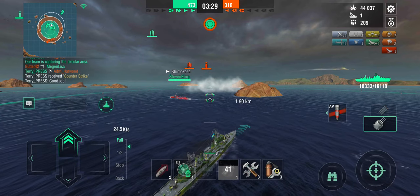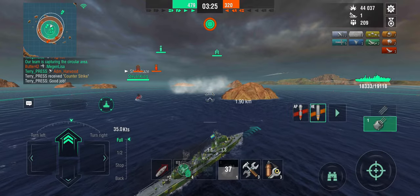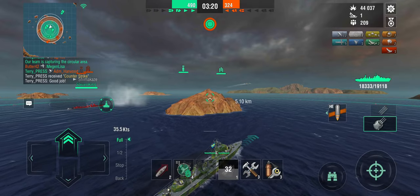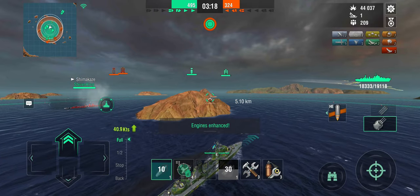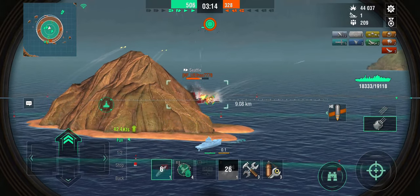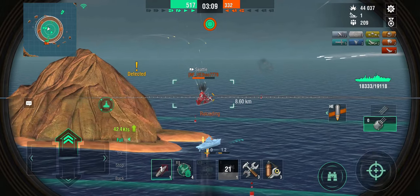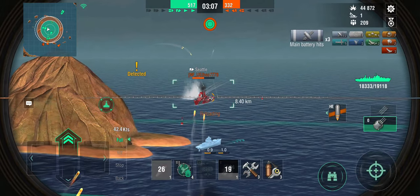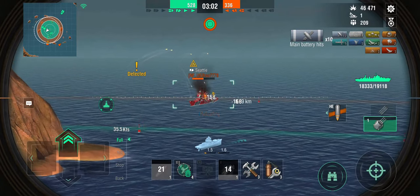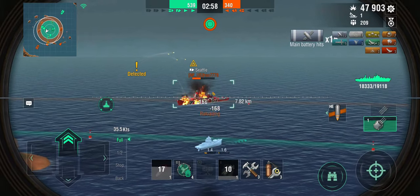Now the Seattle is coming in — a little late. I think that's pretty much game unless the Seattle can pull something. In something like a Seattle, you want to be more on the flank lines — where he is is more of a battleship position. So I'm going to start HE spamming him while the Nevsky takes him under fire. Seattle needs to be close to deal with destroyers, so you want a reasonably safe flanking position.